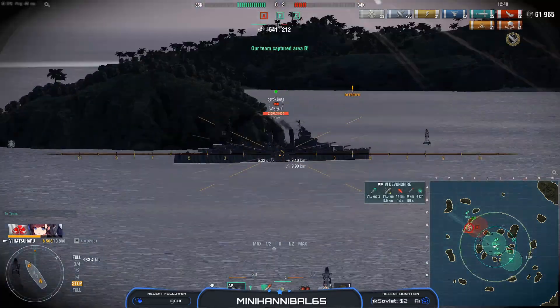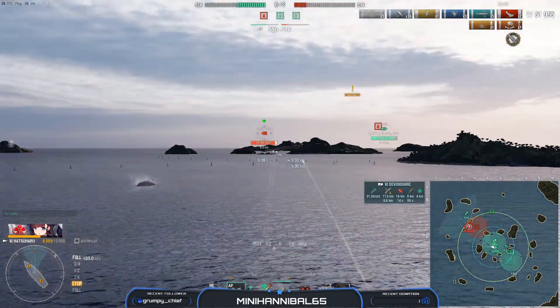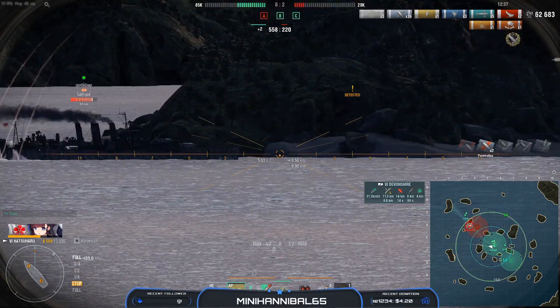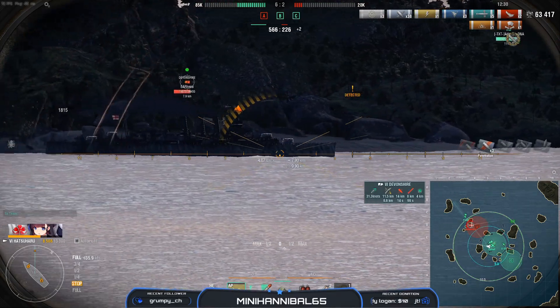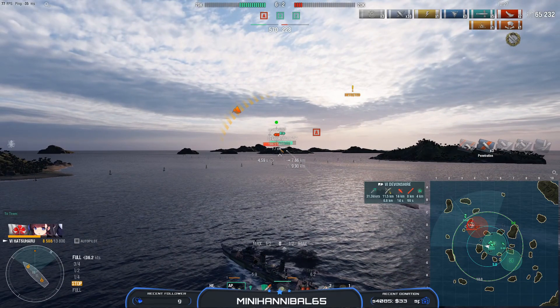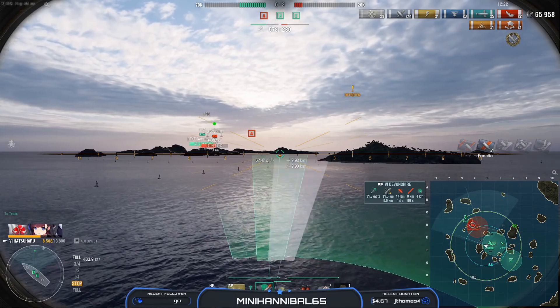Nicely done there, Twinkie — with the High Caliber, the six kills in the game and the damage. You're gonna get the cap for a nice little boost to your score. I wouldn't use AP just because you're at max range — even if you hit, let's see: three hits got you 1800. The damage difference is honestly negligible unless you citadel. Even if you citadel the AP damage is minimal — I'd use HE to try to get those torps out towards him.